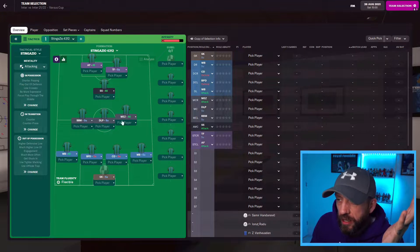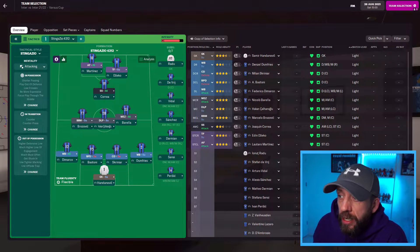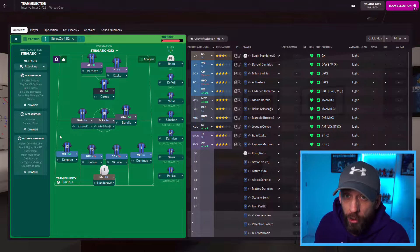Inter version 1 will be Stinger Zeo — in it goes. That is Stinger Zeo 4-3-1-2. We're going to use exactly the same starting 11: Martinez, Dzeko, Correa, Brozovic, Hakan, Barella, Dumfries, Skriniar, Bastoni, DiMarco and Handanovic. Gosens isn't available because he's still on loan from Atalanta.